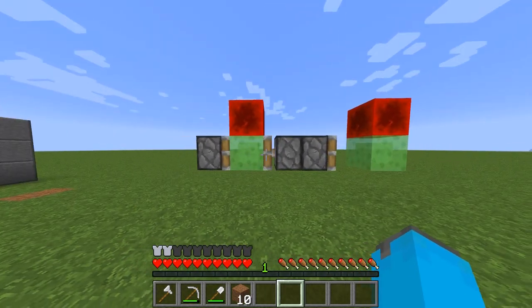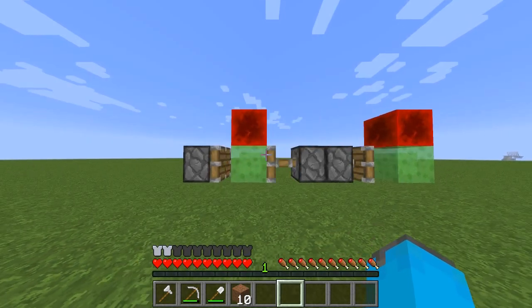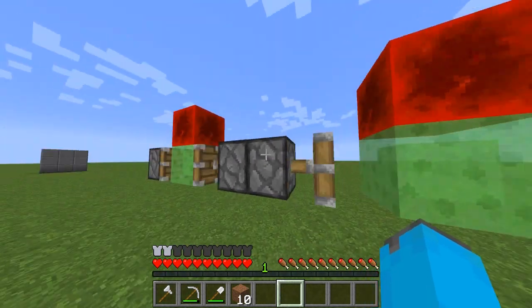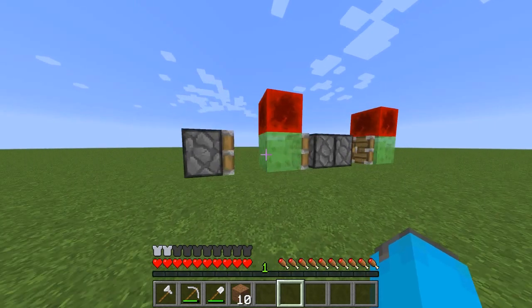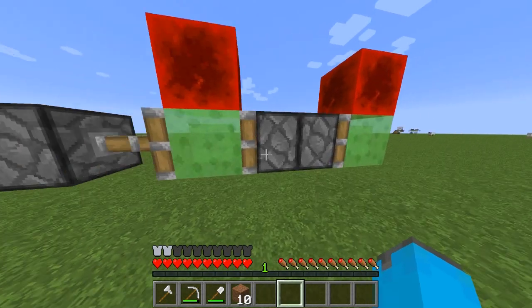The redstone current is going back and forth constantly, which is making it move. And the slime block is making this pushing piston move forward. The reason why it's all connected is just because of the slime blocks, and the redstone is flipping through redstone signals to these two pistons — the one in the back and this one.